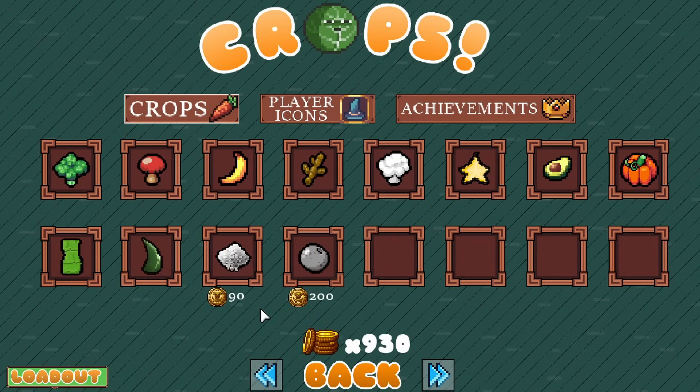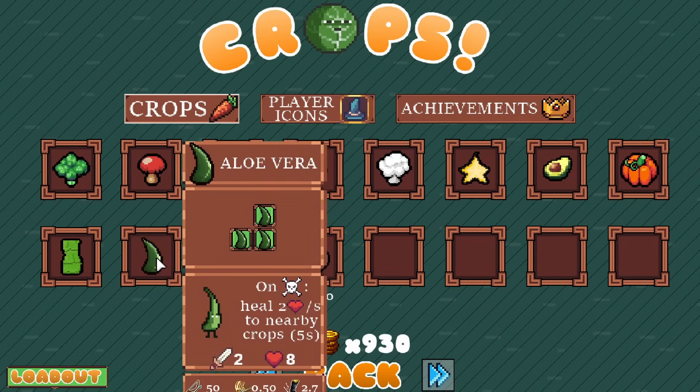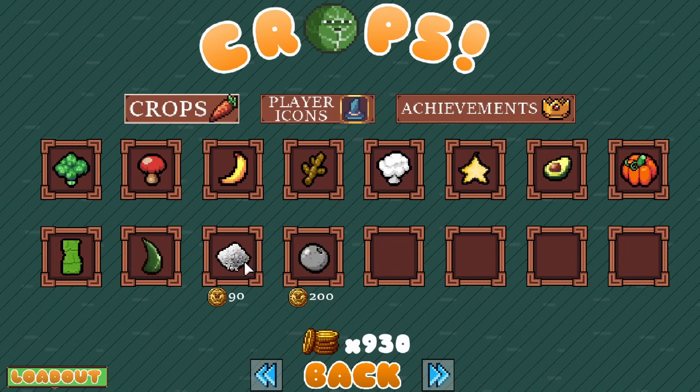Aloe Vera. This smells a little better though. What do we have? I'm assuming that's death. Heal two hearts to nearby crops for five seconds? Interesting. Yeah, we don't really have any healers — this is like the first healer.